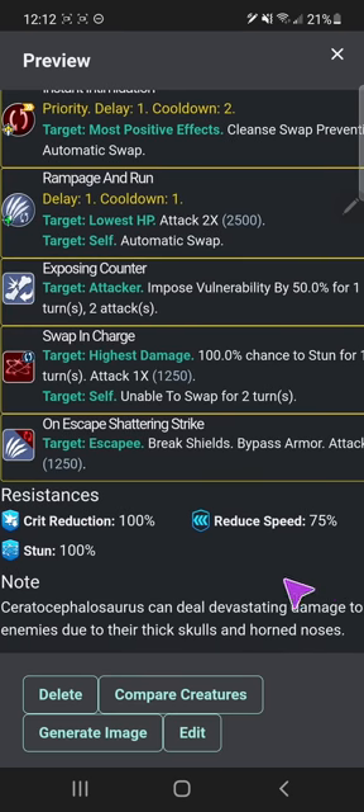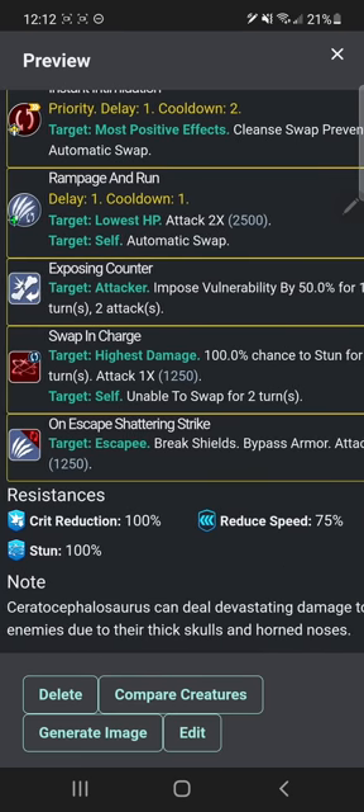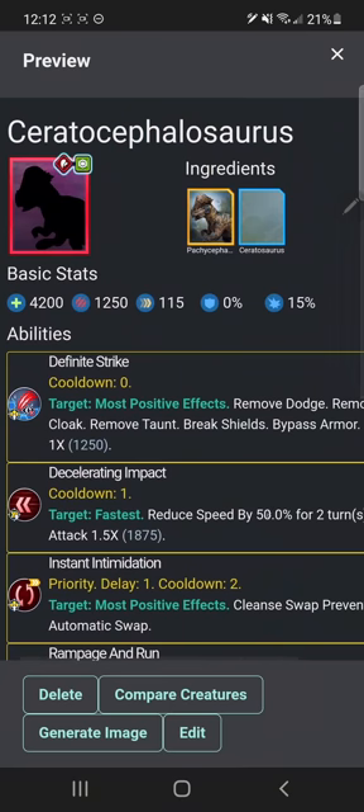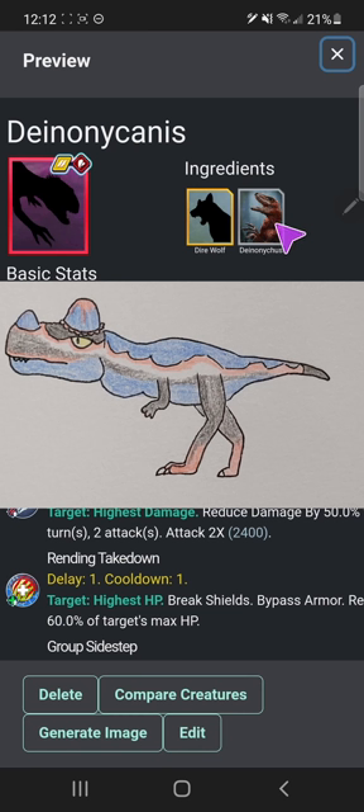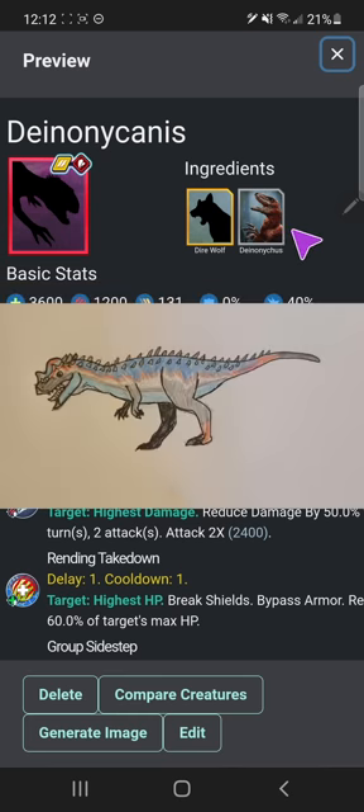'Seratocephalosaurus can deal devastating damage to their enemies due to their thick skulls and horns.' I apparently didn't give descriptions to Angel and Rebel — because I didn't want to, or something. Also, the drawing for Seratocephalosaurus — not my best, sorry. But actually someone on the Discord made a really nice redrawing of it. Shout out to that guy — you are awesome.